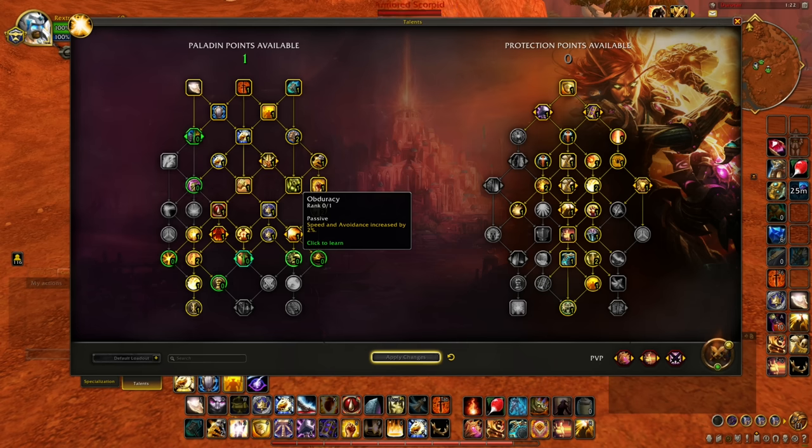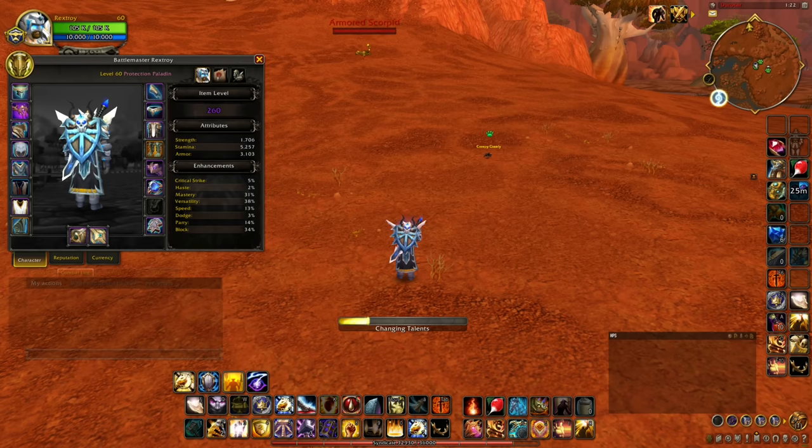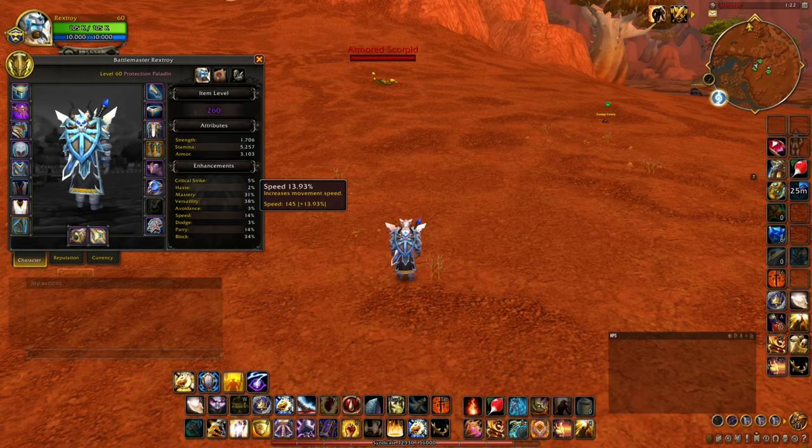The last paladin bug is a minor one — Obduracy. It's supposed to give you 2% speed and 2% avoidance, but it actually gives 2.7% avoidance, and the speed is reduced by diminishing returns, giving only 1.4%. Not a big deal, but I care about perfection.